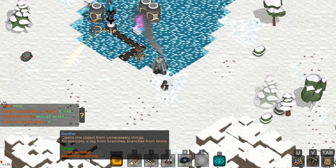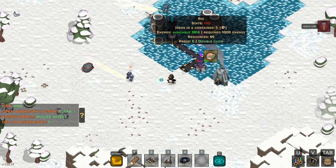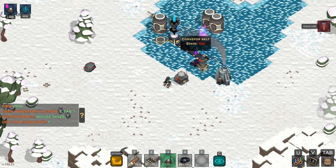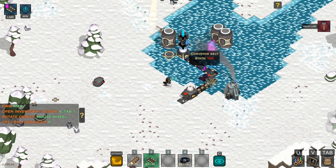The purifier is on my hot bar, so I'm going to drop that down near our copper mine. I'm going to take up this belt for now and put down the purifier. Let's rotate this thing — it's got three inputs. Then we need belts to feed the ore with soil into the purifier, and we want the purified ore coming out and making its way back into the hub. That's our new material.